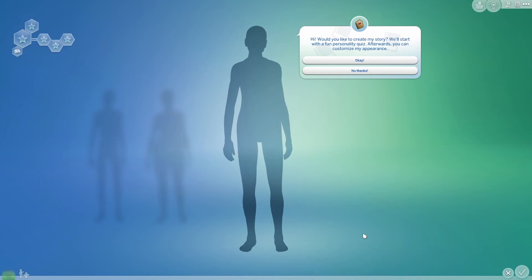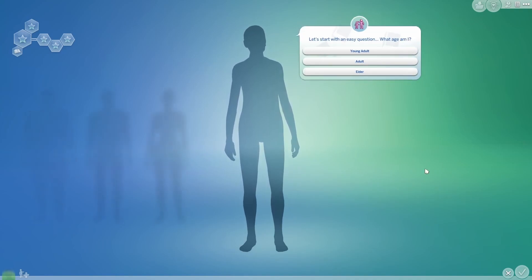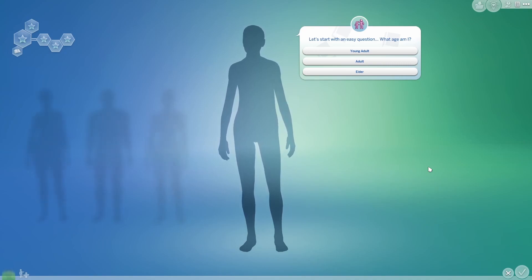So here we are in the create-a-sim menu. I'm going to go ahead and click okay on creating a story. I think it'd be quite fun to create the character before we try and do the outfits, and then we'll try and get something that matches their personality.